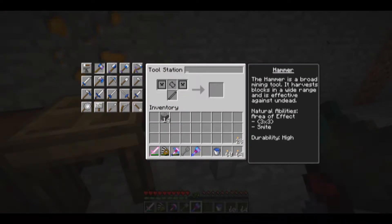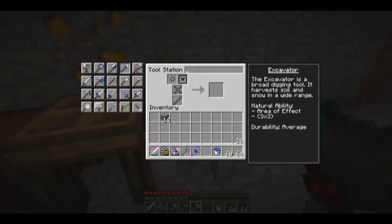When you get the hammer, it shows you that you need two large plates, a hammerhead, and a tough tool rod. Hammers are naturally effective against zombies — actually, any undead — and have an area of effect of three by three. The excavator requires the broad shovel head, a large plate, a tough tool binding, and a tough tool rod. It also has a three by three area of effect.